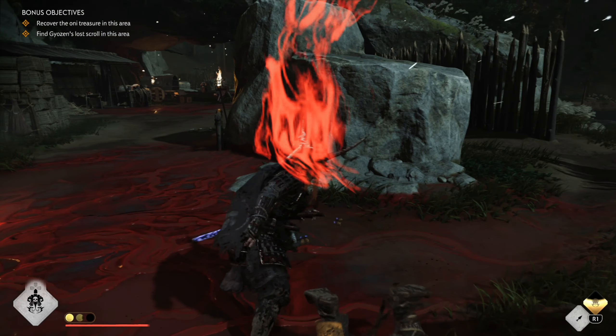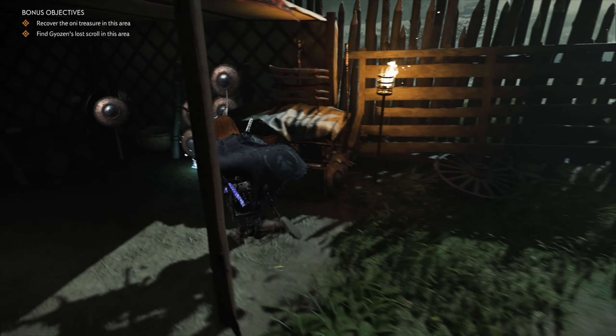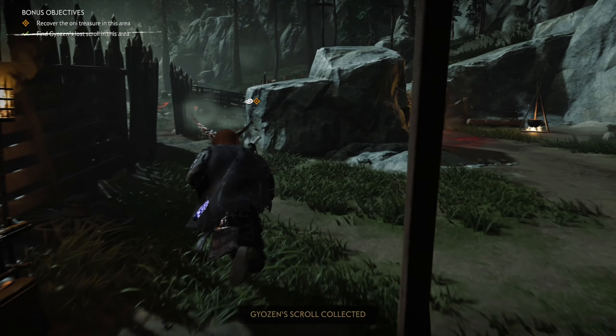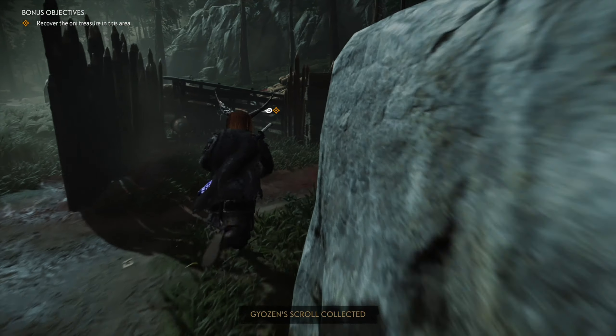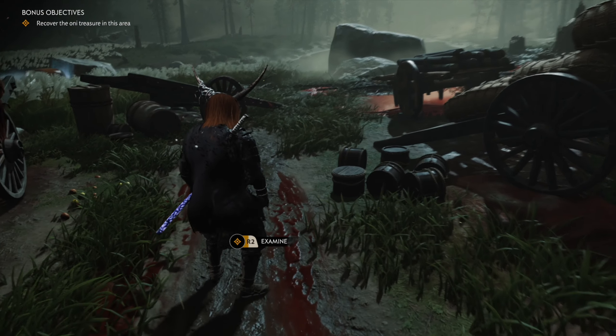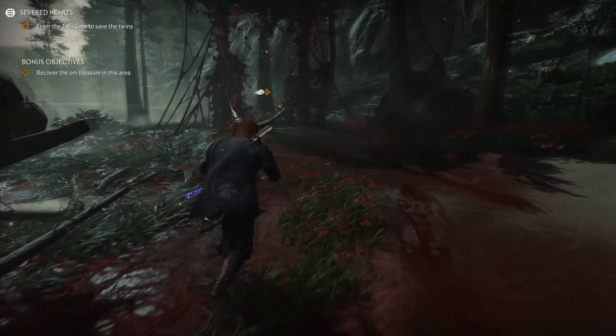It pops up at random places — either here or it can be in the tent near the front. Now that we've killed the severed enemies, we just run over here and check this spot, and the torii gate will appear. If at all possible it would be best if there are enemies around you that could kill you straight away, but if there's no enemy just keep going and sprint through.